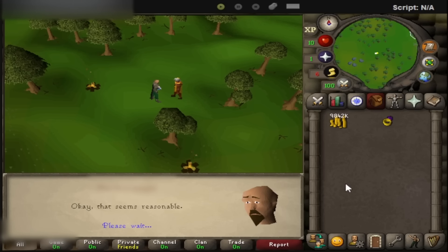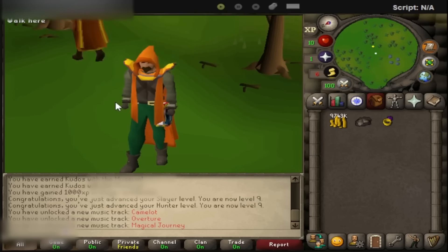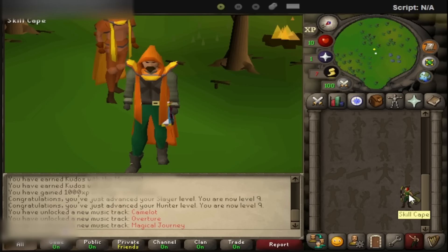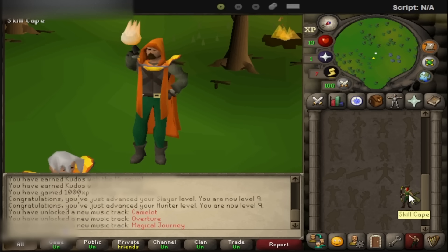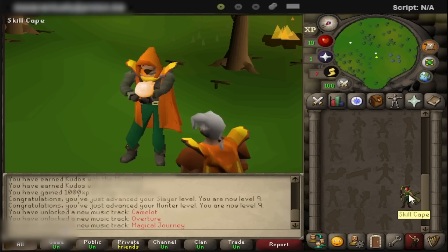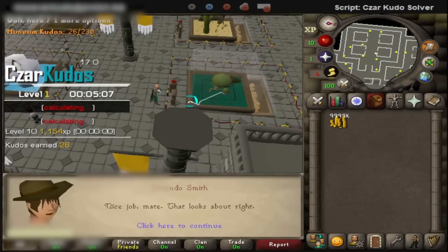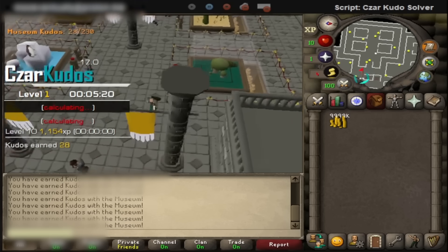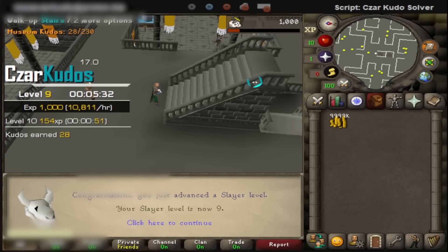Never forget to buy the skill cape! Next up, I use the Saracuda script to complete the Varrock museum quiz. This shoots me all the way to level 9 Slayer as well as level 9 Hunter. I'm not going to be doing these skills in this video, but there's a high chance I'll do it in the next one.